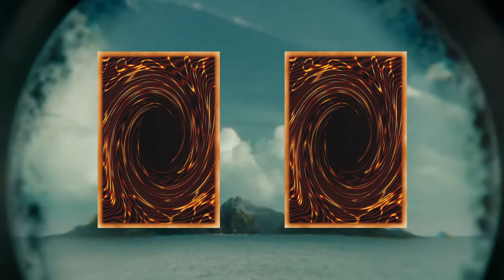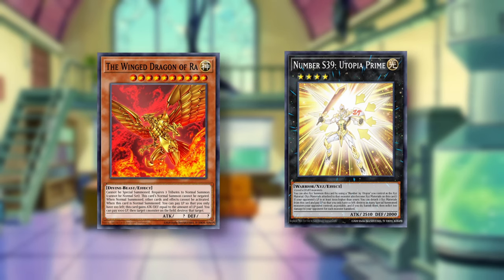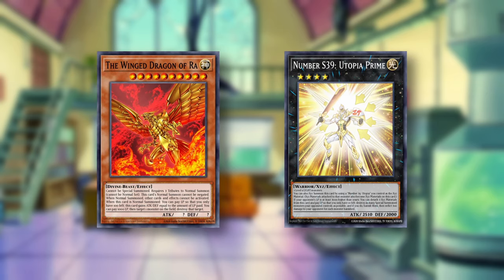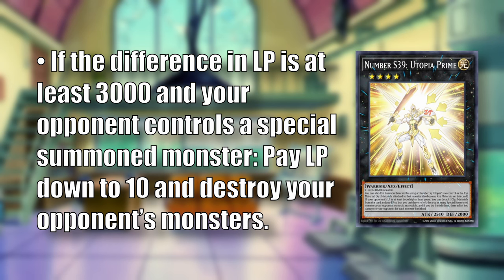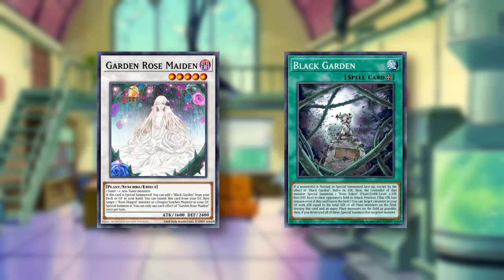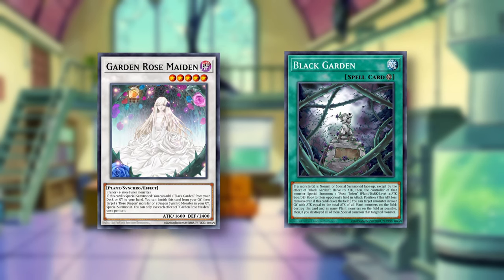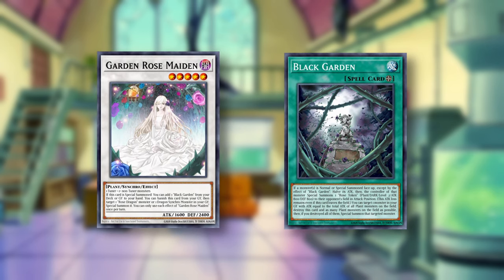After some searching, there were two main options: the Winged Dragon of Ra and Number S39 Utopia Prime. Since it's an extra deck card, Utopia would increase the consistency quite a bit because we don't have to play it in the main deck, so it would be more accessible than Ra. Plus, it would let us pay life points down to 10 and then go for the swap, which would be pretty hilarious. The problem is that there has to be a difference of 3,000 life points to start with, and your opponent needs to have a monster on board in order to activate it. I tried for a long time to make something work with Garden Rose Maiden searching Black Garden to give our opponent a monster, but I just couldn't make it work. If you have any ideas, please let me know, because I would love to get this combo down even more.